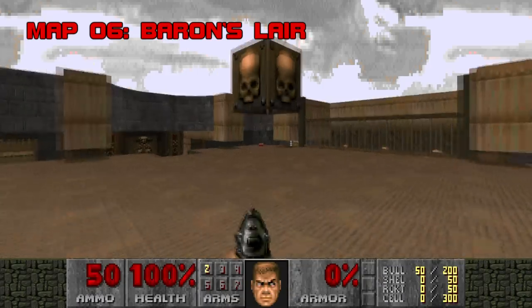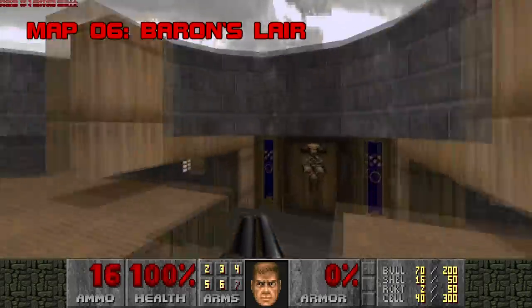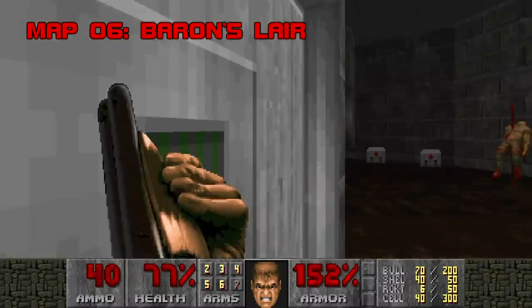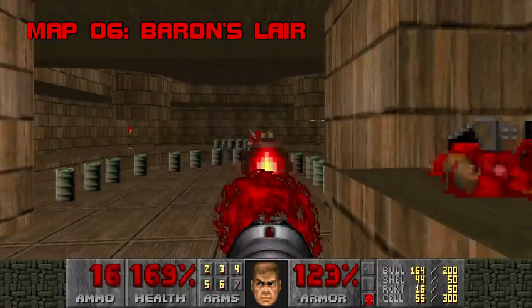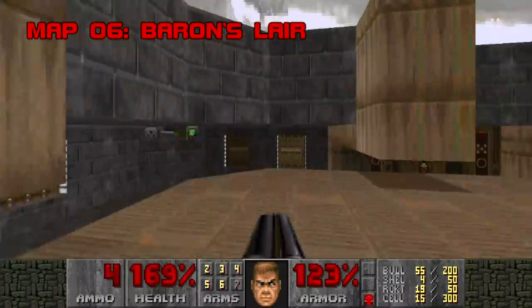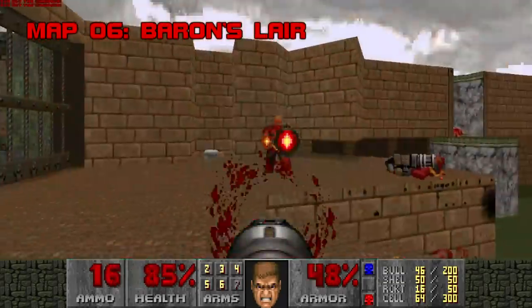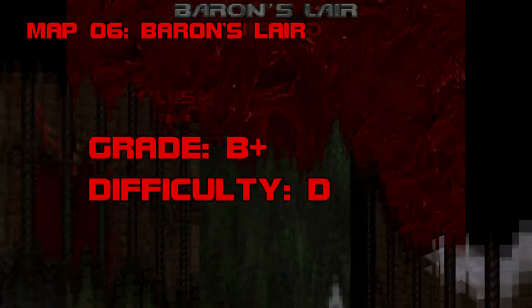Map 6: Baron's Lair. Getting a bunch of weapons automatically at the start is usually a big red flag, but Baron's Lair is — dare I say it — easy. The first room is a pushover if you get the Arachnotrons and Mancubi to infight. The second room has enough explosive barrels to level a small town. You can prep for the last room with two secret closets full of health and ammo, rendering Baron von Cyberdemon a complete joke. Grade: B+. Difficulty: D.